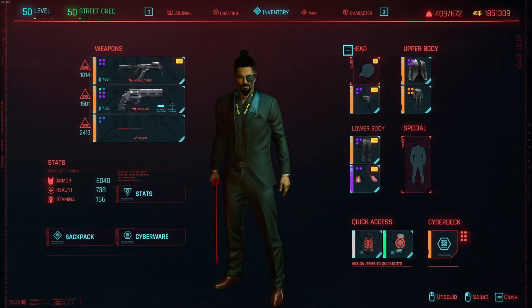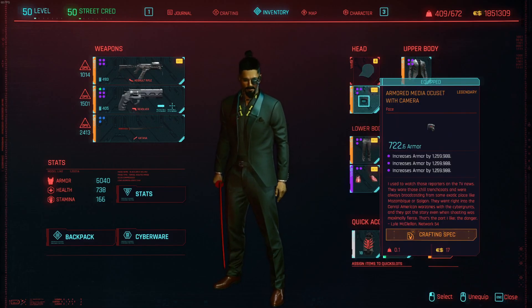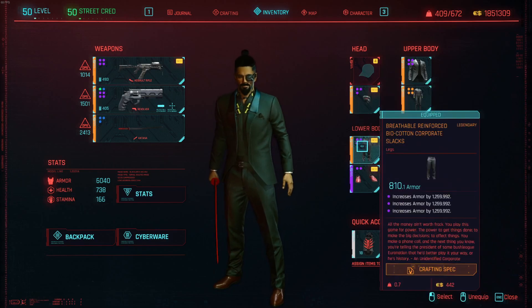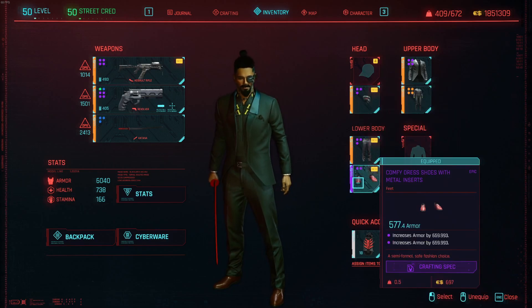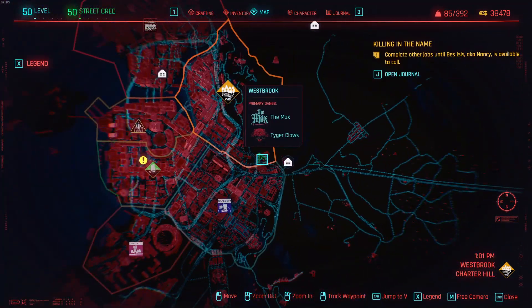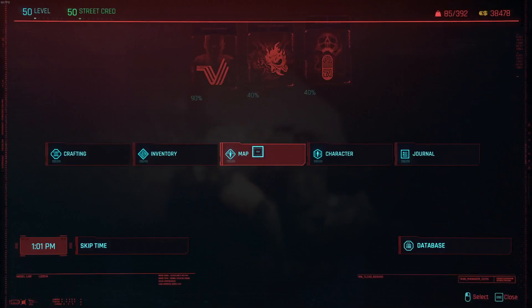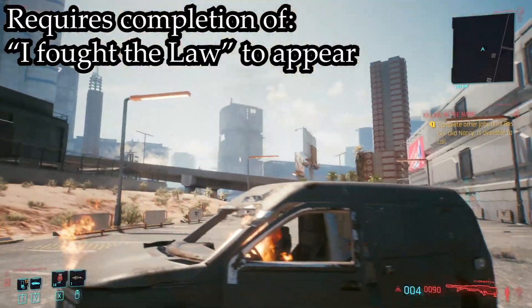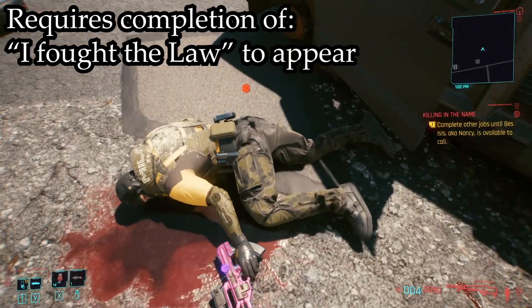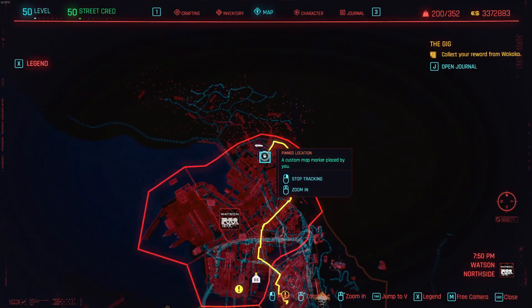Now let's look at the clothing used in this build so you can complete the appearance. For this build we are not using crafting, so we will be finding everything. You can get epic dress shoes from various clothing vendors — just grab any that you like. There are legendary shoes available, but if doing a serious full playthrough, I would do the 'I Fought the Law' quest to get those legendary dress shoes.